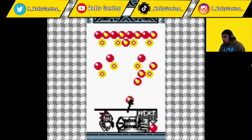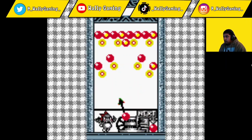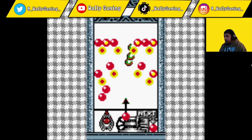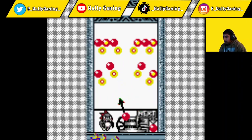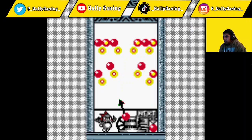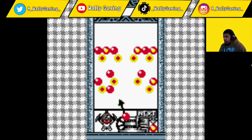Oops, I missed. You pretty much have to break all of the orbs to pass the level. Try to get a red one - oh, missed that one. Might as well just finish that off. Red in the middle, red in the middle, these three right here - in between right there. Oh, messed that one up.